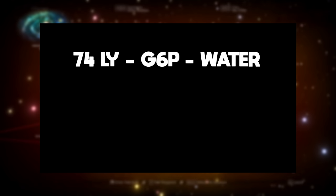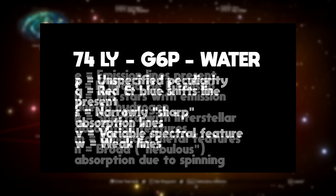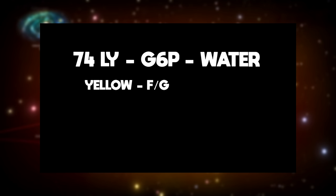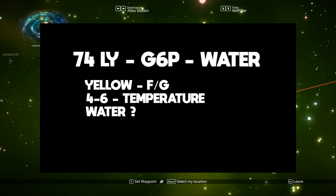After the number, a system can have a lowercase letter next to it. There are 11 different lowercase letters that can appear here, each with a different meaning — these are the oddities of a system. For paradise planets, we want to focus on the number determining the temperature, mostly. If a system indicates it has water, this can also improve your chances of finding an Earth-like paradise planet. To narrow it down: look for a yellow star with spectral class F or G, followed by a mid-range number of 4 to 6. The lowercase letters do not matter for a paradise planet, but if you want water, the system code will tell you if water is present.